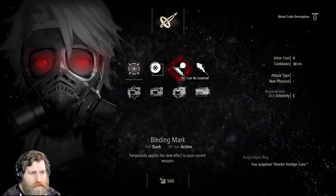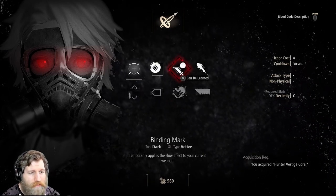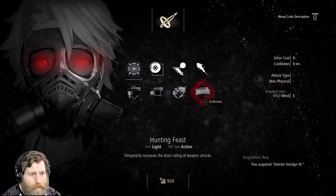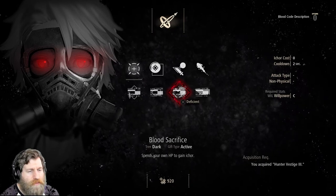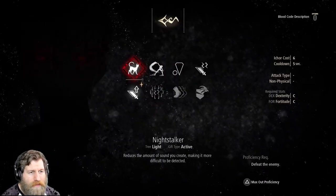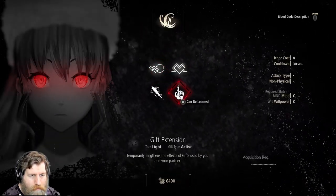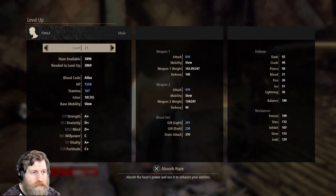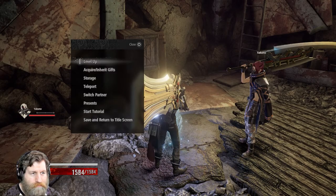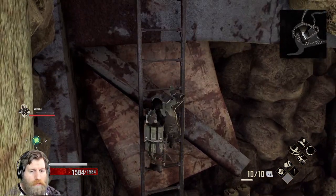There's one that applies a slow effect to your weapon. Blood Sacrifice — that is the one that I want to get, but we need to go back and unlock that, so we'll do that later on. There's nothing that really stands out just yet, so just throw the rest into levels. This takes us up to 26 — nice. Okay let's carry on with this.